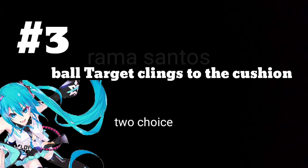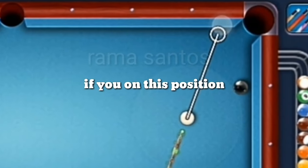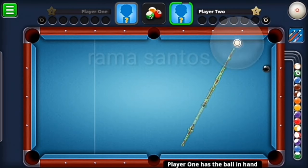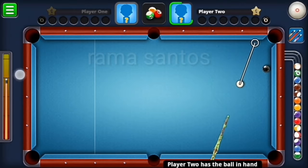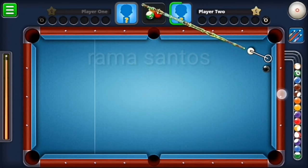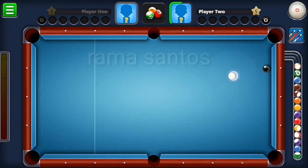Number three: ball target on the cushion. We have two options. First, hit the strike on the ball — just imagine it looks like a direct shot as usual. Second, kiss the cushion — for this option, we hit the cushion first, then the ball target.